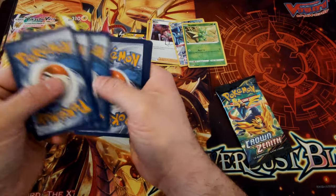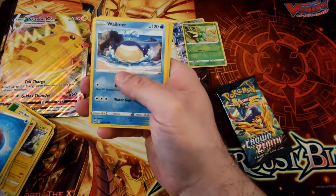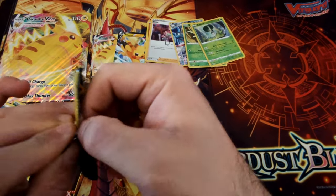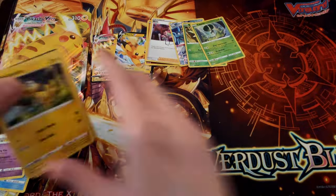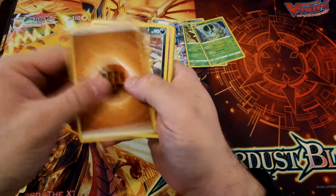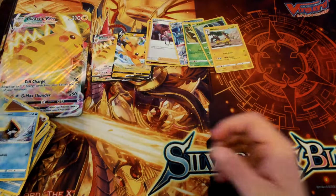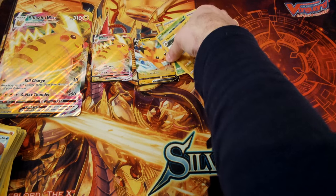Nothing too special in this box yet. Walmer, Clay Rex. Last pack. I hope we can find something good here because the box doesn't give us anything good yet. Code and... Inkspunch, Snorlax, Heliolisk and...